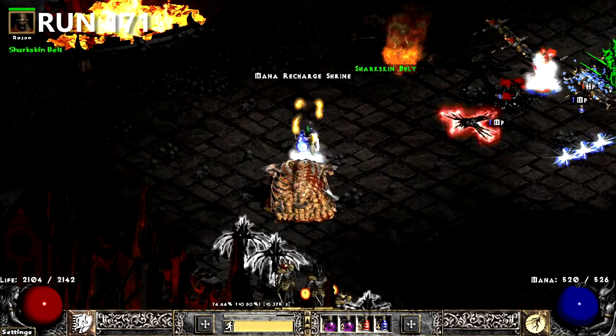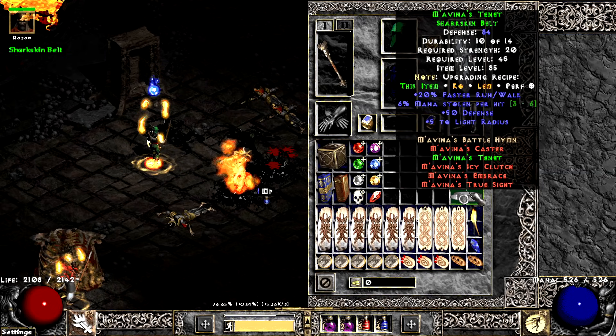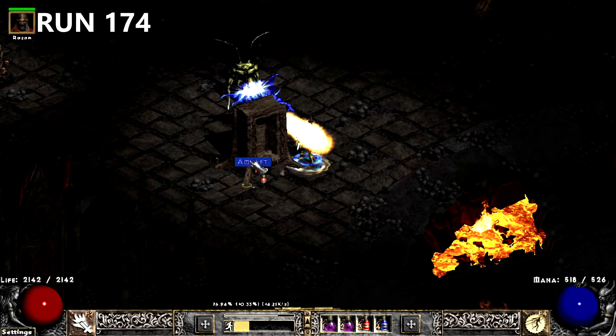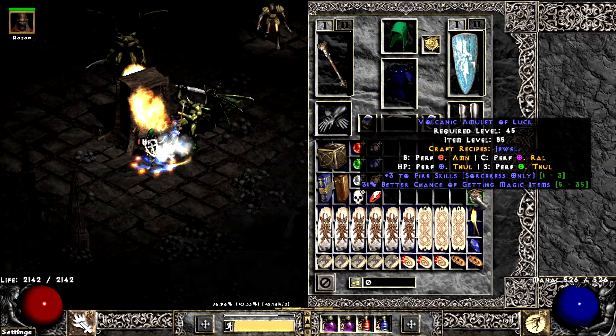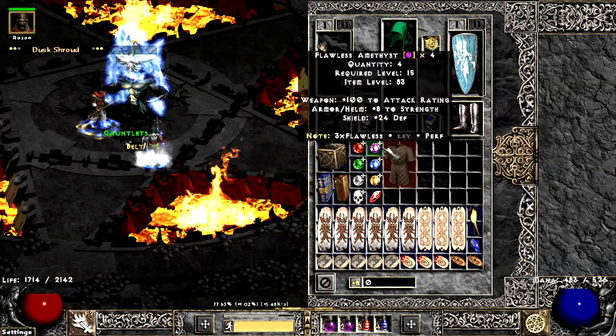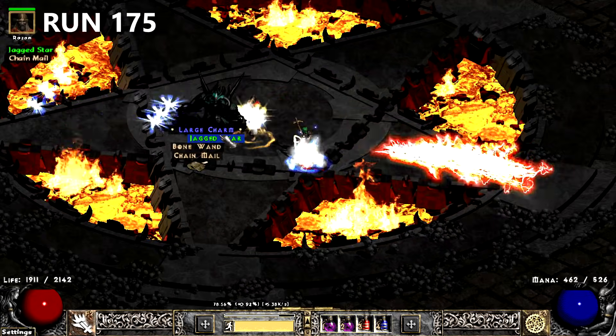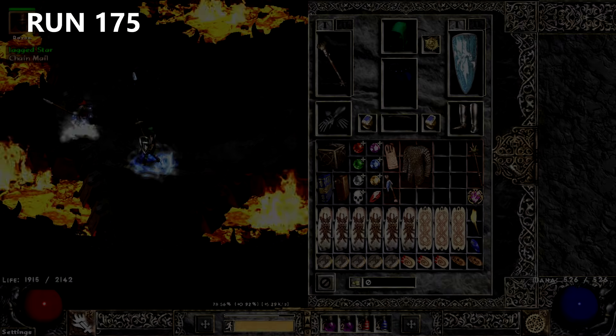On run 171, I find the first of many Mav Belts that drop during these runs. Ended up finding 5 plus 3 Fire Magic Amulets, and they all slammed poorly. Yet another Ormus drops with a useful skill — this time it's Fireball. The next run, I find my first Alderweb. I found 4 of these as well.